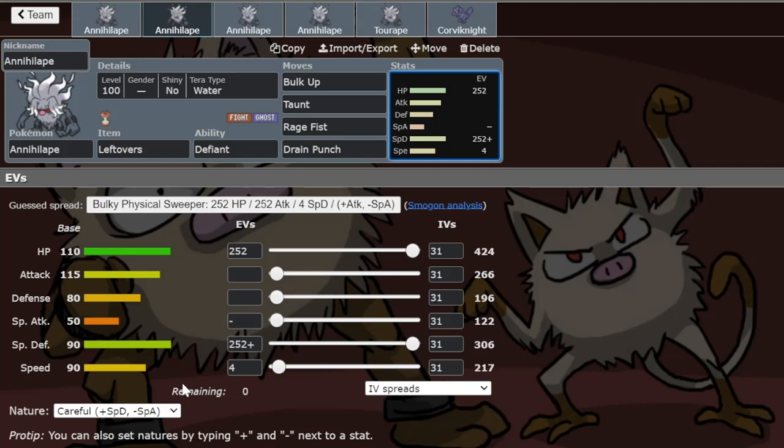After a Bulk Up, this mon doesn't die to any special or physical hit unless it's something like a Reckless Staraptor's Brave Bird. Now the next set is very similar — the same bulk spread — but runs 96 Speed EVs to be faster than opposing Annihilapes that are speed creeping, as well as Breloom. You can Taunt Breloom on the Spore and Bulk Up on their face, but be careful of Bullet Seed — if they get five hits you're in trouble, so you can Bulk Up faster and then Drain Punch for the KO.